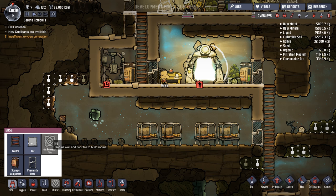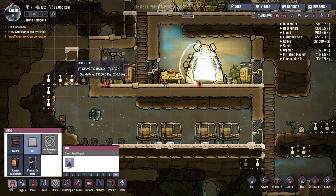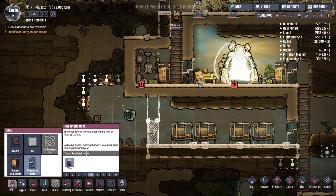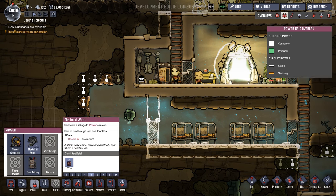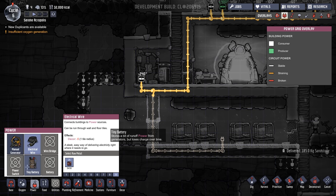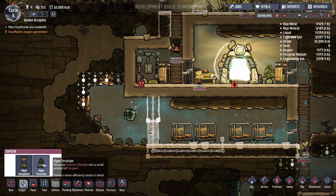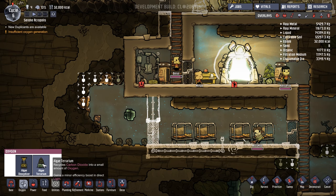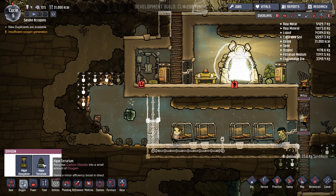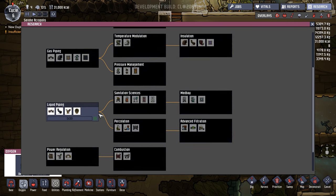We are going to prioritize building a little area down here, build a wall up there, and a door here. More importantly, I'm going to run some power down here to the algae deoxidizer. Now, I've mentioned that the algae terrarium is more efficient, but it performs better in light, and right now we don't have that available in a way I could easily put in here. However, we may be doing research that might change that.